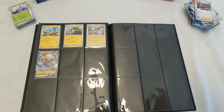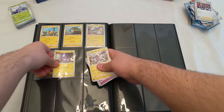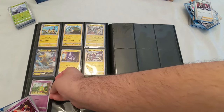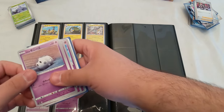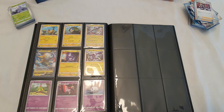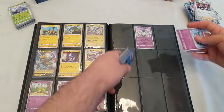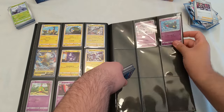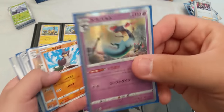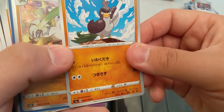That's weird — this Boltund V doesn't have a V Max card, it's just that one single Boltund V. We got Toxel, we got Toxtricity — that's 33. 34 is Morpeko. We got Snom. Galarian Corsola, then the evolution is Cursola, so that one is right over here — I don't have it. Indeedee goes there, Drapion goes right over there.